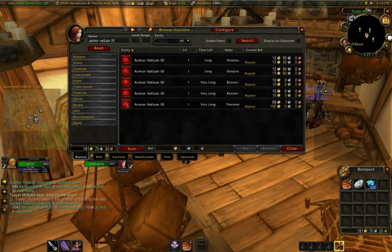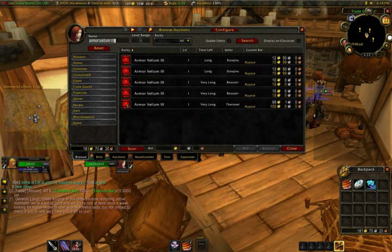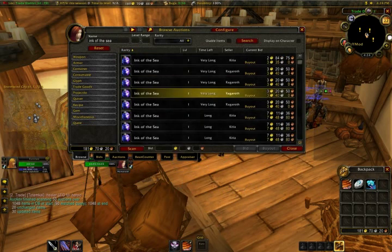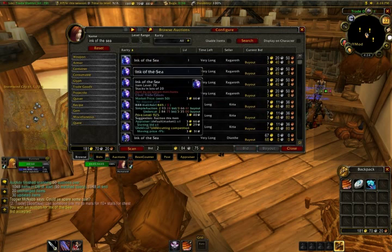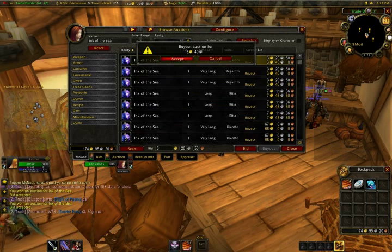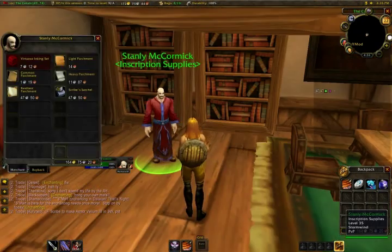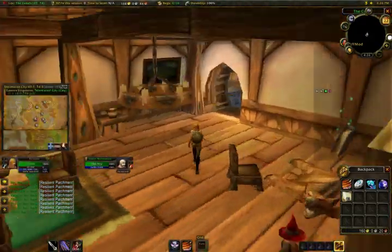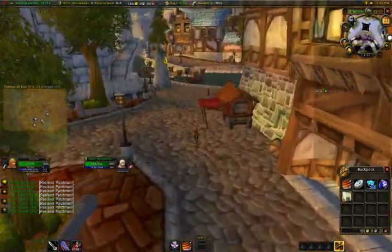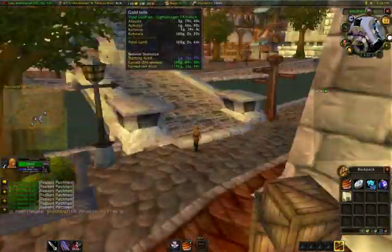As I mentioned in my previous video, one of the items I like to sell and deal with — especially at low levels when I'm really concerned about making gold — are items that don't have a deposit cost. Aside from enchanting mats, you'll also find armor and weapon vellums don't have a deposit cost. I like armor vellums because they're one-third of the materials as weapon vellums, and people are generally enchanting other parts of armor a lot more than enchanting weapons.